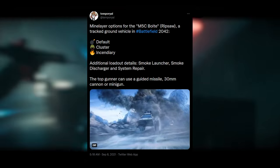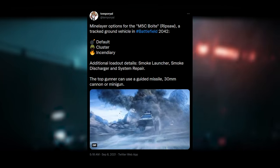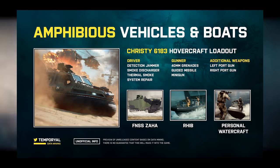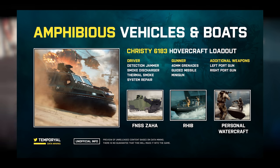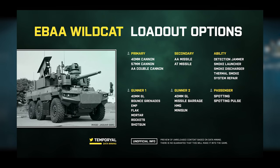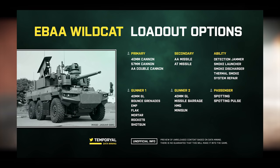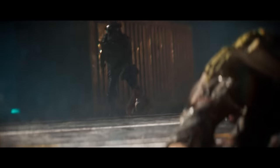Other vehicle details: the MC5 Bolt (the Ripsaw tank) has default, cluster, and incendiary mine layer weapons, plus smoke and repair options. Its top gunner can use a 30mm cannon, guided missile, or minigun. There are also two amphibious vehicles: a Christie 6183 hovercraft and the FNSS Zaha MAV. Driver seats offer only countermeasures, while gunners get 40mm grenades, guided missiles, or a minigun. The Jaguar EBRC from Hazard Zone also appears in standard multiplayer as an anti-air tank with AA double cannon and AA missiles. A reference to the Panhard Crab 4x4 armored combat vehicle was also found.